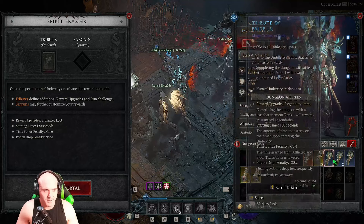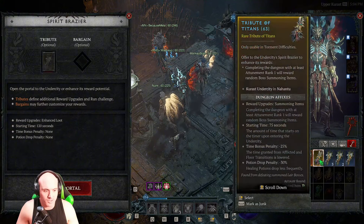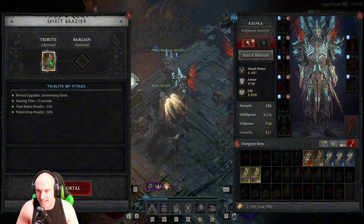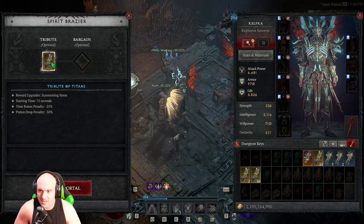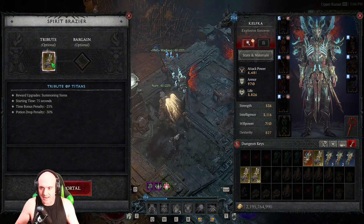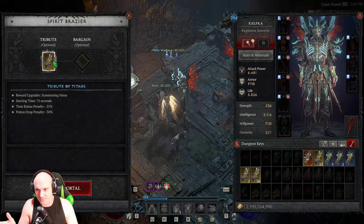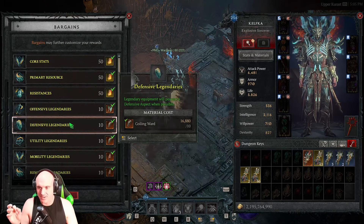In the Under City, you use one of these tributes and at the end of the run you get a chest with pretty good rewards based on what tribute you put in. The very popular one is the Tribute of Titans, which gives you boss summoning mats — it's really good. These runs only take four to five minutes, maybe a bit longer if you're not a Sorc or Spirit Born. You'll probably get at least one boss run out of it, and with mats from other boss runs, doing 10 tributes can net you 15 to 20 boss runs.